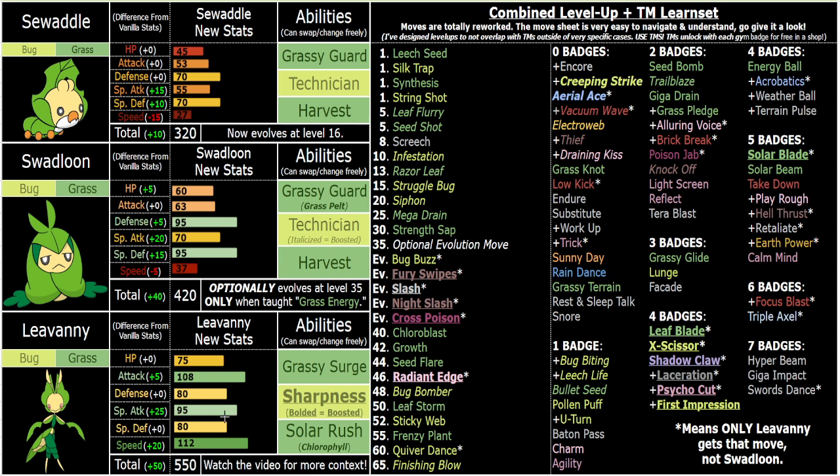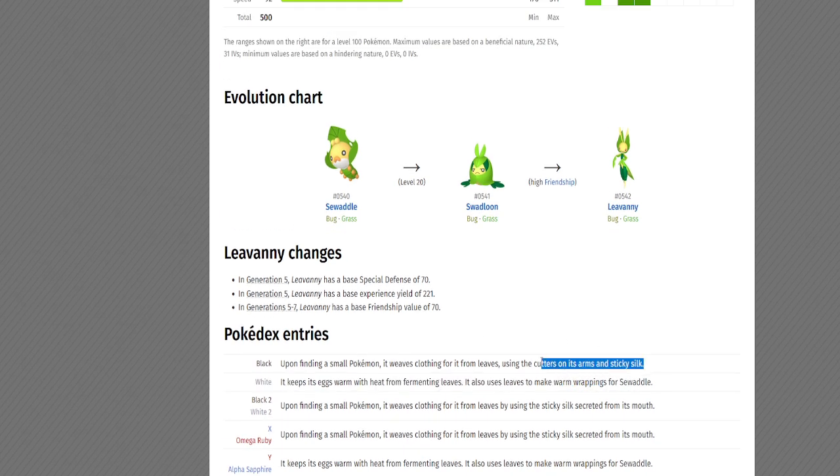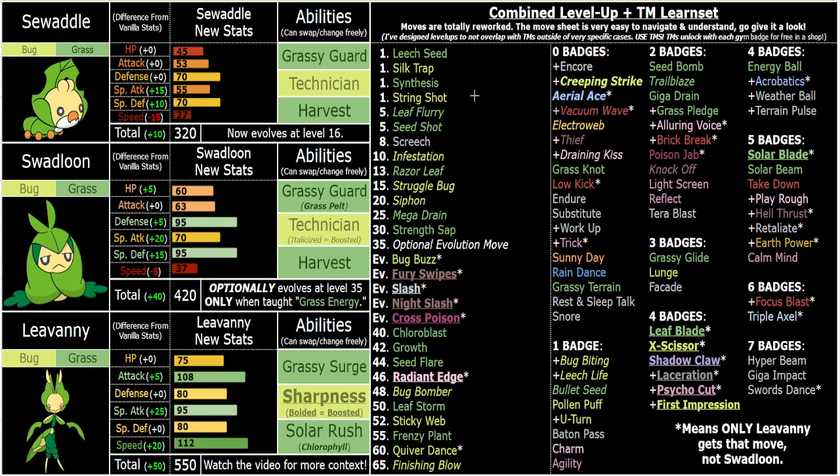Leavanny specifically is the one who fits Technician in the evolution line, so they have Technician. But I think Sharpness is cooler and, I wouldn't say objectively better, but better in a lot of ways. Because of course, Leavanny also has the whole mantis Leaf Blade thing going on — uses its cutters on its arm. And yeah, Technician is really cool because you have moves like Siphon and Mega Drain which heal you by a bunch. Both heal you by 100% or 75% HP.